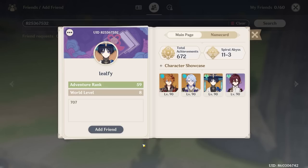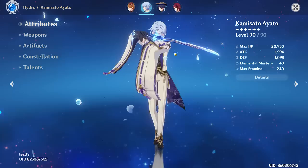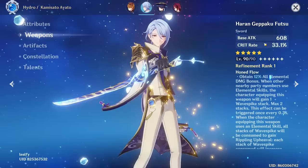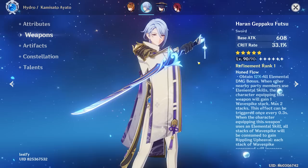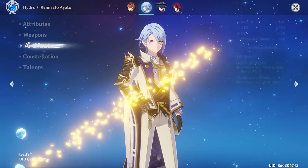Our last build for today is going to be Leofy, who wanted me to review their Ayato — level 90. We're seeing 1900 attack, 20k HP, 1000 defense. Not great. But you do have his best-in-slot weapon — the Haran Geppaku Futsu, which is exactly what we like to see. I'll call it the Haren Gakupu Fatutsu — I don't know how to pronounce that name. It's a really good weapon for him, definitely his best in slot, if not Primordial Jade Cutter.